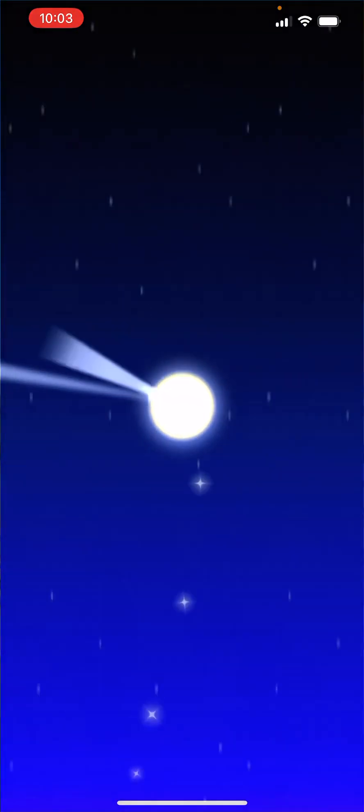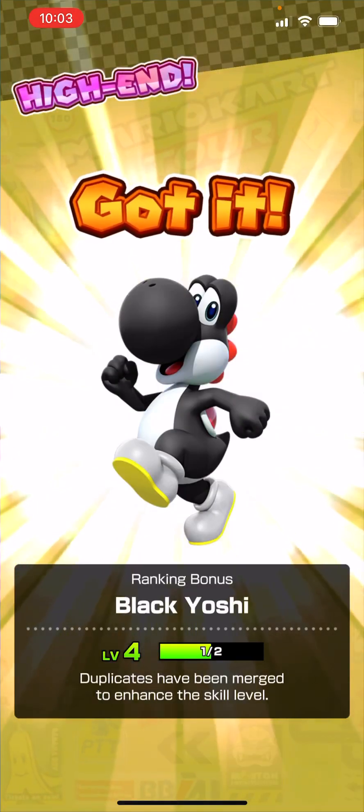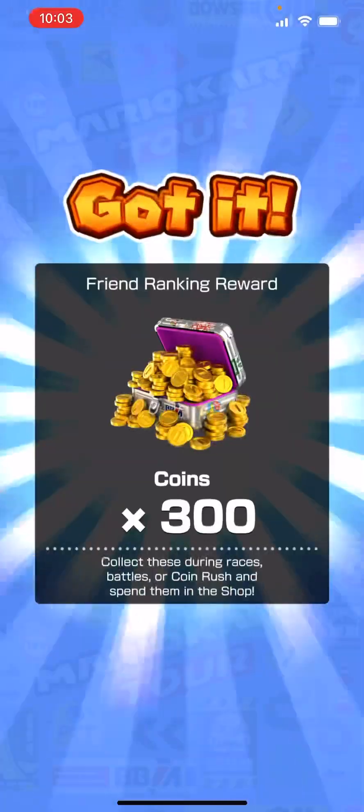Here's the gold pipe, and... okay, Star. Black Yoshi, halfway to 5. That's okay I guess.